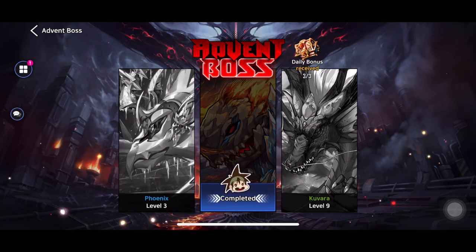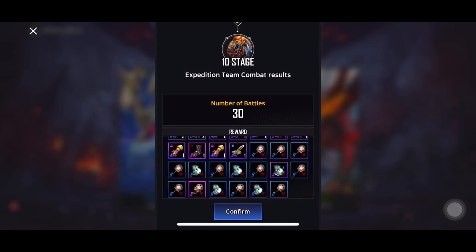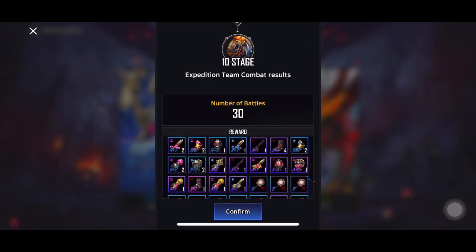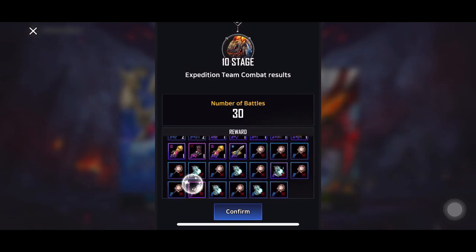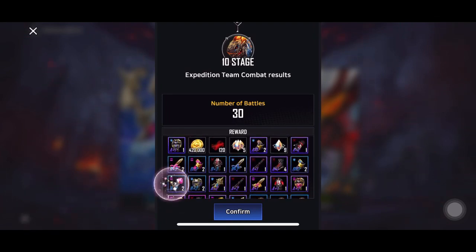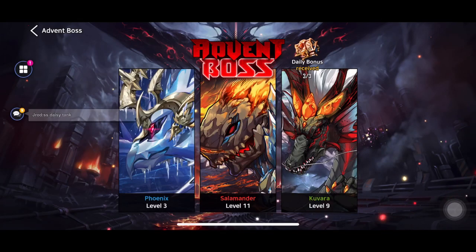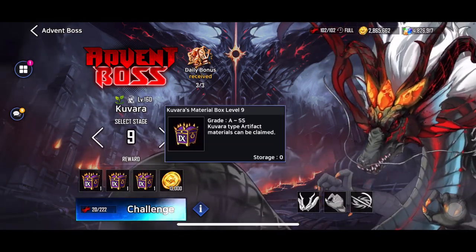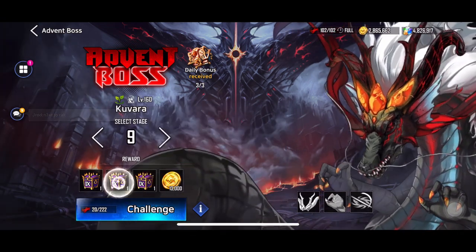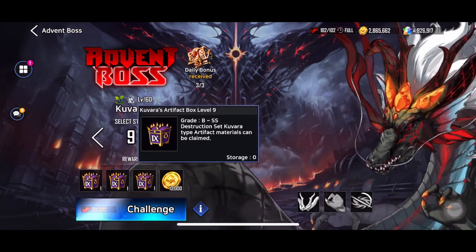This right here is the Expedition. As you can see, this is stage 10 — I did Expedition on it and I'm getting a couple of S for gear, a bunch of A, some B, and some materials. The thing is, what you get depends on the level. For level 9, you're going to be getting A2SS type, B2SS, and B2 to S1 for equipment.